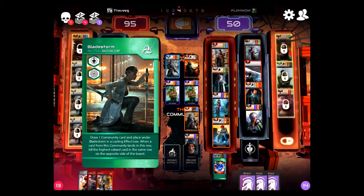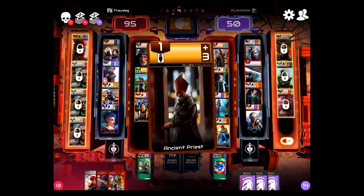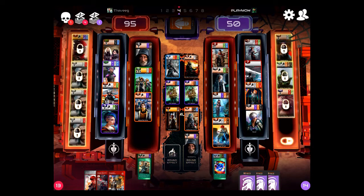It's another lasting effect — Bladestorm. Bladestorm is going to kill a card on the opposite side of the board. I'm going to try to put these together and combine them. I have a green that will kill one in his recruits, and a blue that will send a blue card back to me.